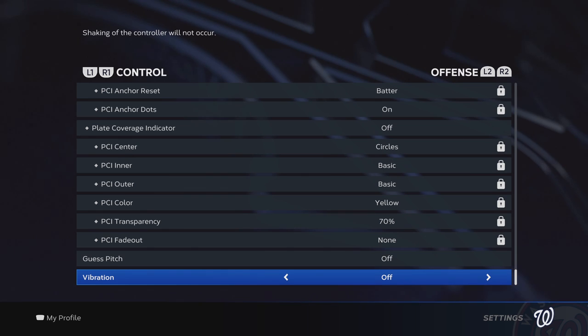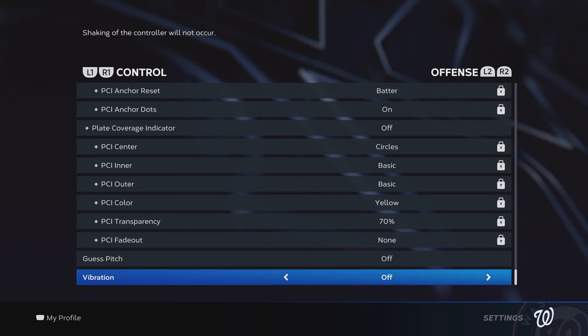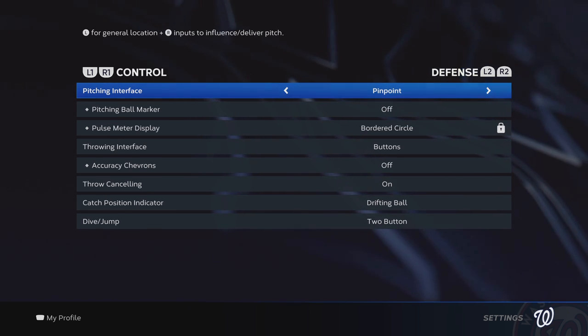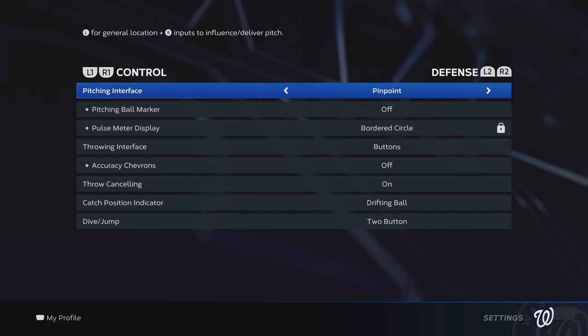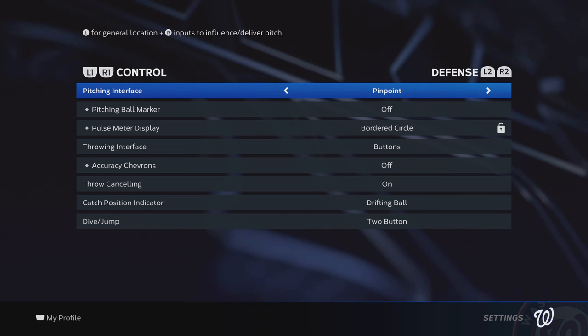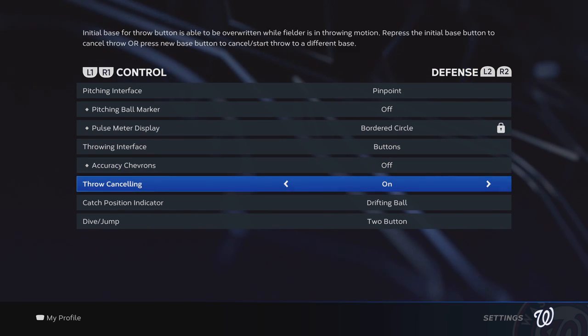Plate coverage indicator — off. Guest pitch — off. Vibration is off simply because vibration has a cool role in sports games where it adds drama in high-tense situations, but it makes it too easy to paint corners where you can sort of feel the strike zone. Pitching — we've switched to pinpoint. It's still just too easy. Super Mega Baseball does pitching right — their pitching and fielding mechanic is flawless. Pinpoint's going to give you the best option to come up with some realism, and it can certainly be harder with worse pitchers.